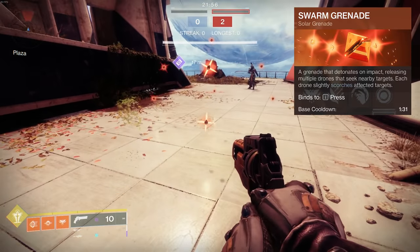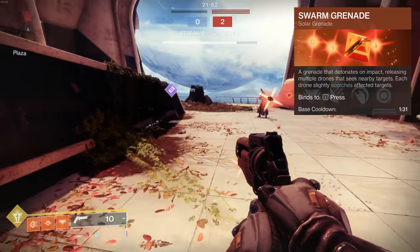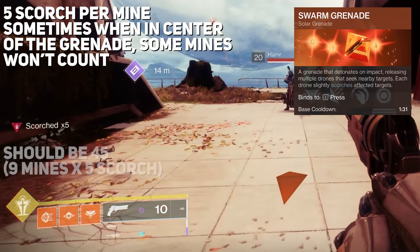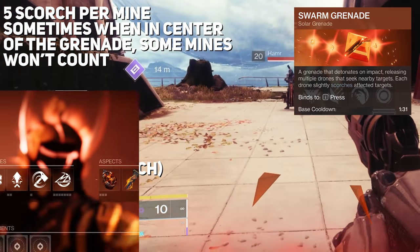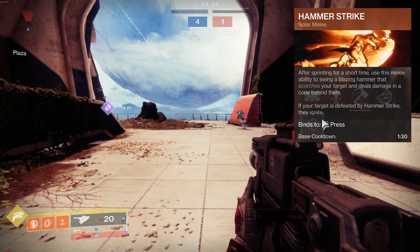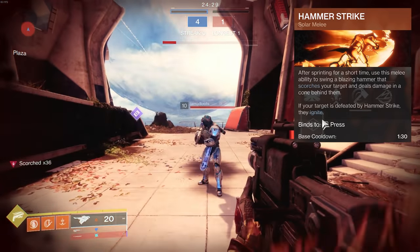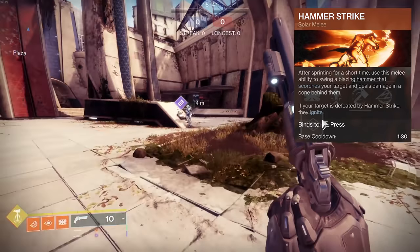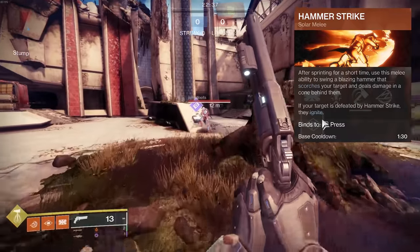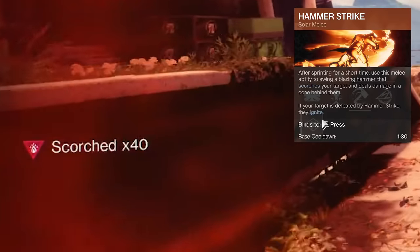Swarm Grenade detonates on impact, releasing multiple drones that seek nearby targets, each slightly scorching them — though it's very inconsistent in scorch application. Moving into each subclass, starting with Titan. Hammer Strike: after sprinting for a short time, swing a blazing hammer that scorches targets and deals damage in a cone behind them. If your target is defeated by Hammer Strike, they ignite. This deals 150 initial damage to players, has a range of about 10 meters, and a base scorch of 40.